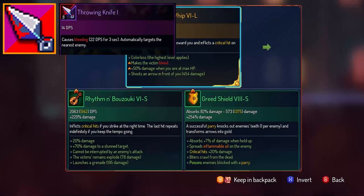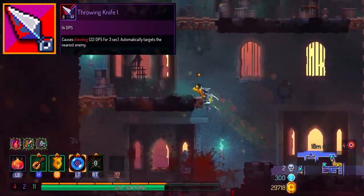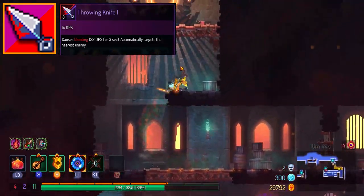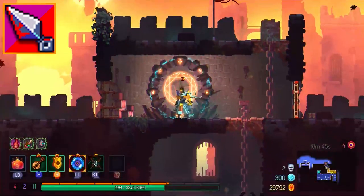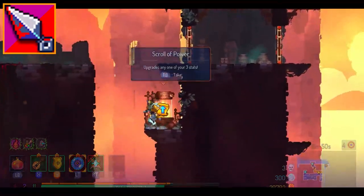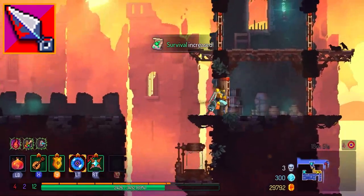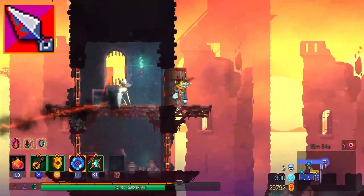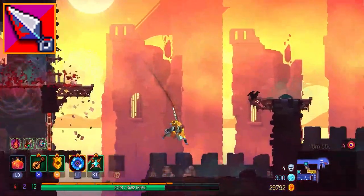Next up, the Throwing Knife — probably one of the most popular ranged weapons to dual bind with because it just does everything really well. It inflicts a status effect, fires really fast, has a lot of ammo, and is easily synergizable. It's one of those items you can add to your build and easily win runs with. When dual-binded, it can be an absolute powerhouse, and the best part is it's unlocked right from the beginning of the game. Definitely S-tier.